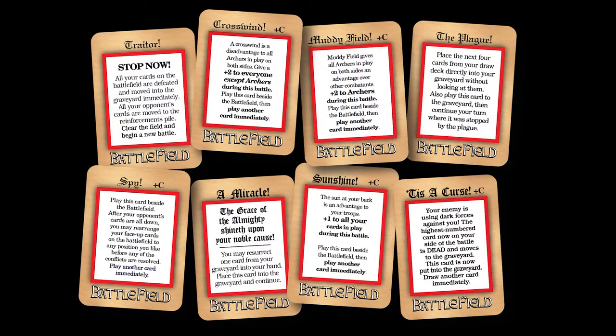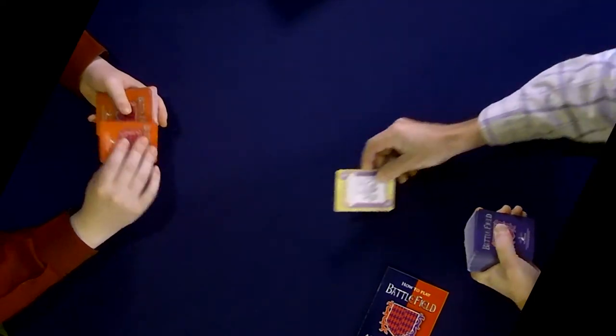In addition are the event cards, like these from the red deck. A few of these take effect immediately upon drawing them, but most set to the side of the battlefield and affect all the combatants with issues like the muddy field or the sun at your back. They also include a spy that allows you to see what the opponent is playing before reinforcements are deployed, and the plague, which takes out several of your units sight unseen before you continue your campaign. Now let's have a look at a game in progress.